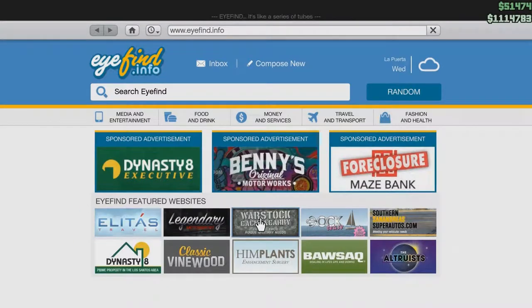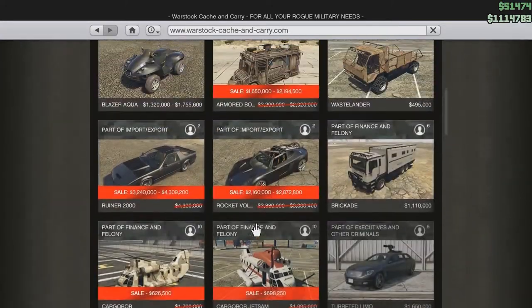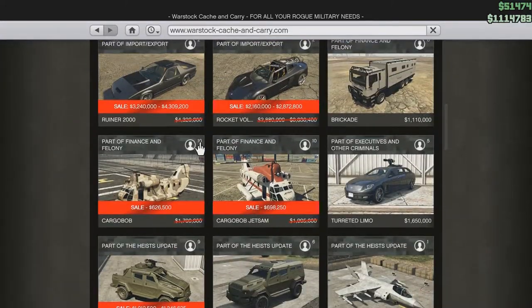Normally, the difference between the Cargobob and the Cargobob Jetsam is about $205,000. The only difference is a slightly cleaner nose and a different paint job — they perform exactly the same.